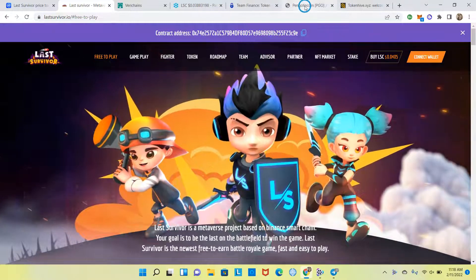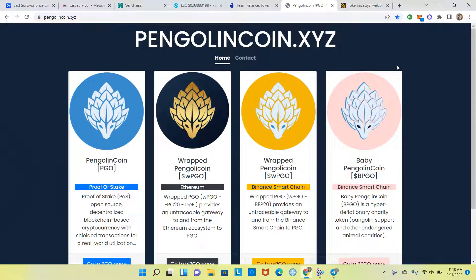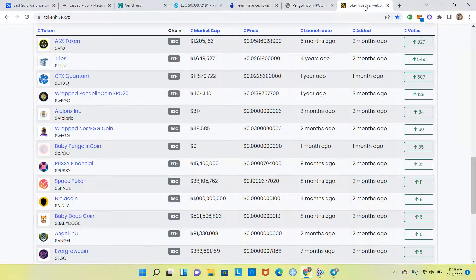Today this video is brought to you by Pangolin Coin — pangolincoin.xyz — a proof-of-stake, open-source, decentralized blockchain-based cryptocurrency with shielded transactions via the zk-SNARKs and Sapling privacy protocols. You can stake your Pangolin Coins in your wallet to earn more, and set up a masternode for more rewards. Check out their new token, Baby Pangolin Coin — public sale to be announced — a hyper-deflationary charity token on Binance Smart Chain. Also brought to you by Token Hive — tokenhive.xyz — list your favorite token for free, get free marketing, everyone can vote, and the highest votes gets a free marketing package.